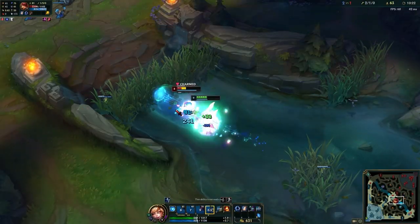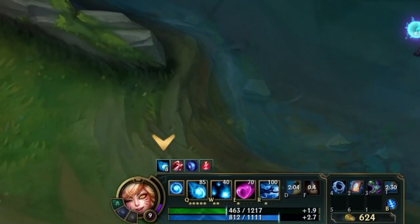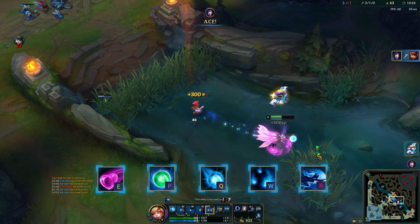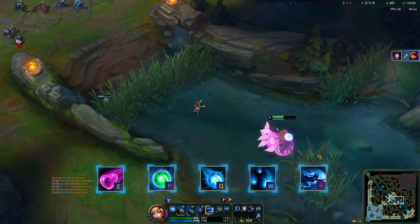To combine all of this for maximum damage whilst also benefiting the most from your passive: first get your passive up to 8 stacks, charm your opponent to hit the maximum stacks, and then use your Q, W, and R. This is a surefire way to hit all of your abilities whilst also dealing insane burst and healing.